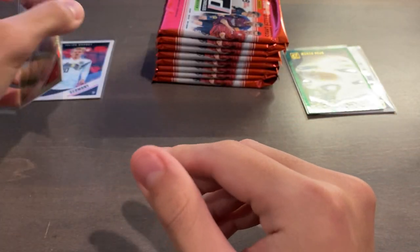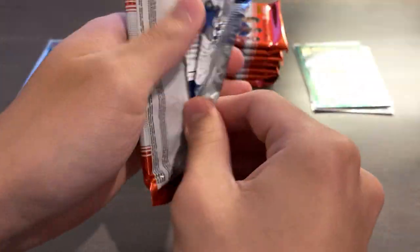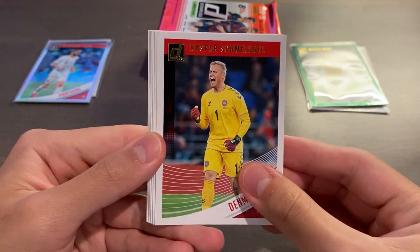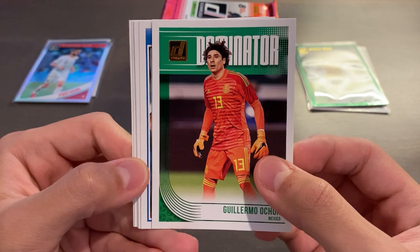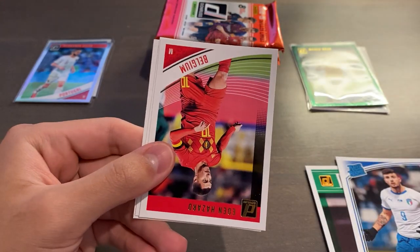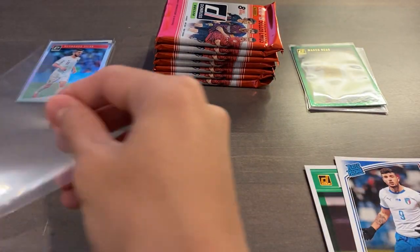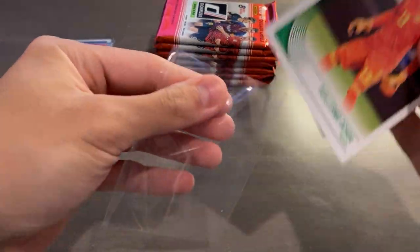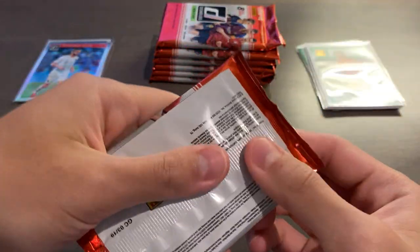I'll just put all the optic in one stack and then all the paper in the other, including the Rated Rookies. Again, not the cheapest rip, especially for retail, but it's a very fun rip. We have Alvaro Morata, Schmeichel, and a Dominator insert of Guillermo Ochoa, who saved Robert Lewandowski's penalty today — very, very nice. Rated Rookie of Cutrone for Italy. Then we have Hector Herrera, Eden Hazard, Tagliafico, and Edinson Cavani. Hazard and Cavani have yet to play their group stage matches and will play in a couple of days. You get about one insert per blaster box on average.